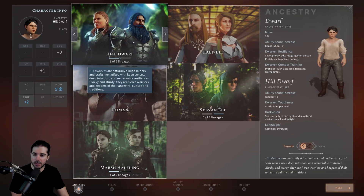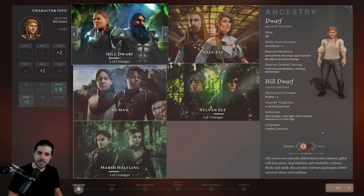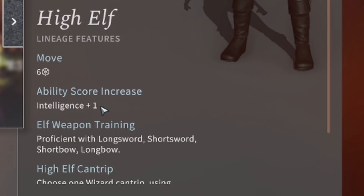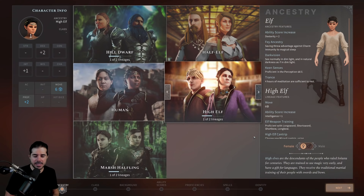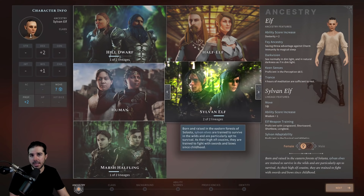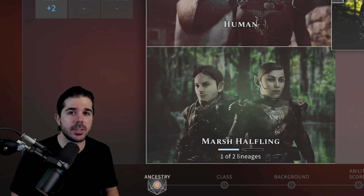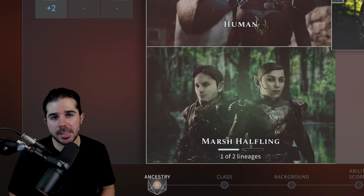Each race offers a boost to a couple of ability scores. For example, the Hill Dwarf gets a plus two to Constitution and plus one to Wisdom — not great for a wizard. The High Elf offers plus one to Intelligence and plus two to Dexterity, making it a great wizard choice. Since I'm creating a ranger, the Sylvan Elf works great — plus two to Dexterity is the ranger's primary ability, and plus one to Wisdom helps with ranger spellcasting.